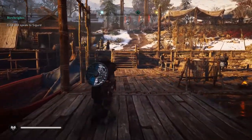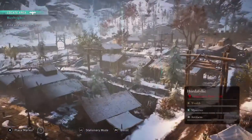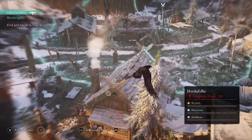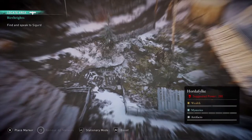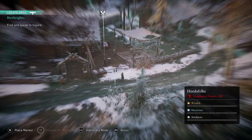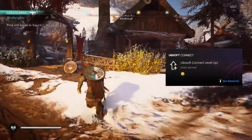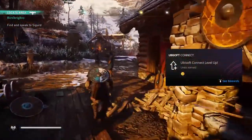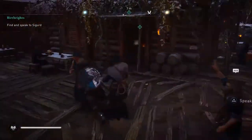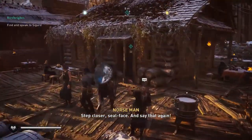All right, we have made it to Alarkstead. I need to go find and speak to my man — he's definitely gonna be in that tavern. The Ubisoft thing keeps popping up. 'Your clan is a foul stench, but we are strong.' Yeah, I knew he was in the tavern. Hello. I don't want to bop anyone today.